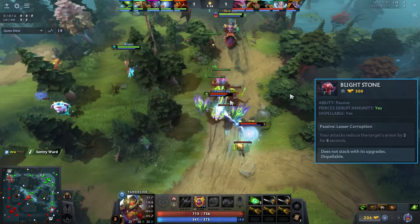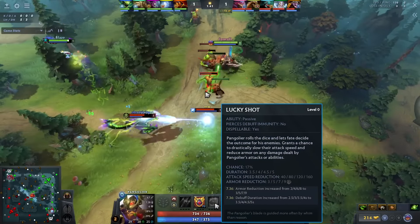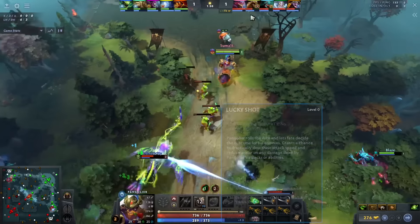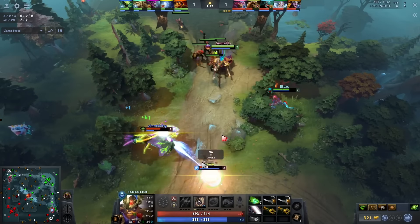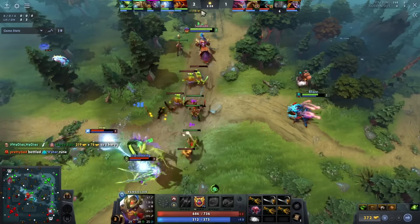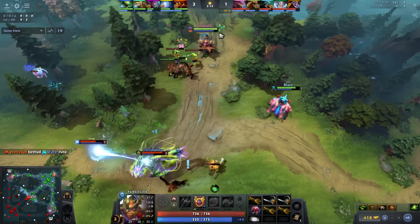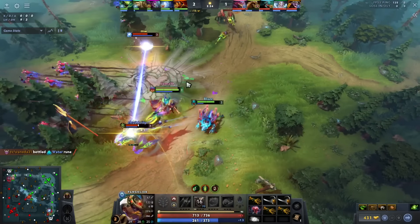Picking up an early Blight Stone makes sense, and maybe he'll consider taking his passive Lucky Shot, which gives 3 armor reduction about 17% of the time on hit — it works on his W potentially as well. Moving ahead to level 2, not skilling the ability yet. Amar is one of the best at this — he pioneered controlling skill abilities right before you need them.